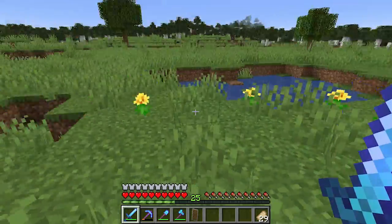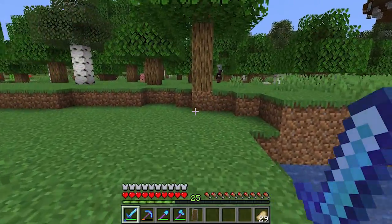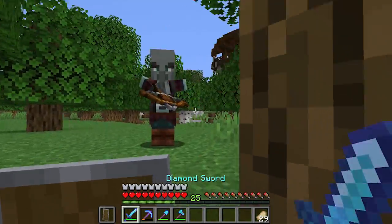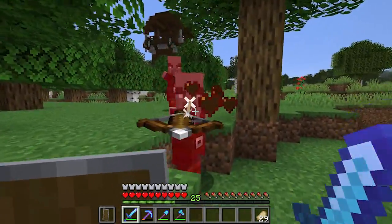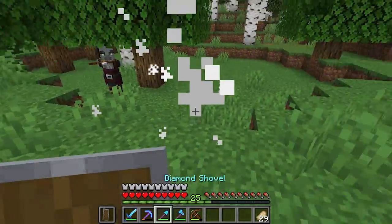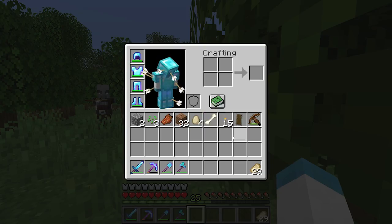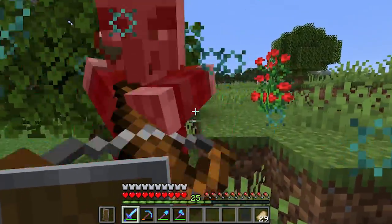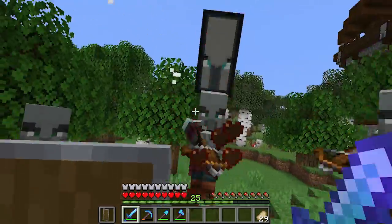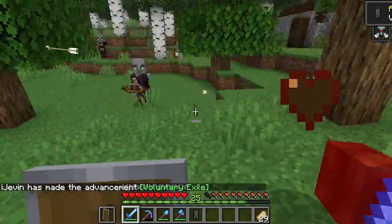They don't drop their crossbows — that's lame, I was really hoping they would. Let's eliminate all the enemies here. I'm wondering if they will... oh, he shot himself! I was kind of hoping they'd drop one, but I can craft a crossbow. Oh, they did drop one! I think you need arrows for it though, I can't cock it. Let's put my shield back on. They're not really doing a lot of damage because I have really good armor. Why does this guy have a big banner on his face? 'Voluntary Exile' — we're going to have to see what that means.